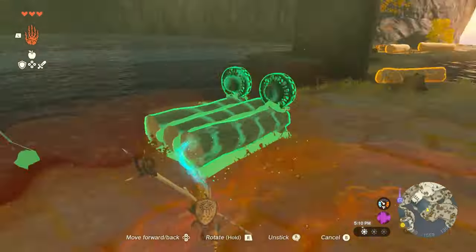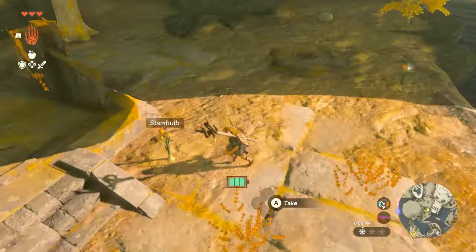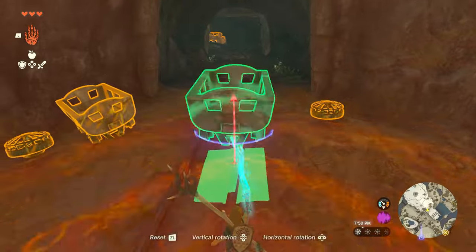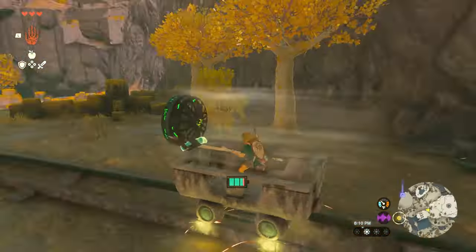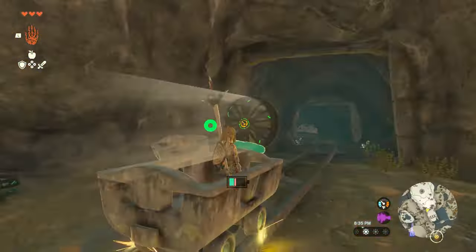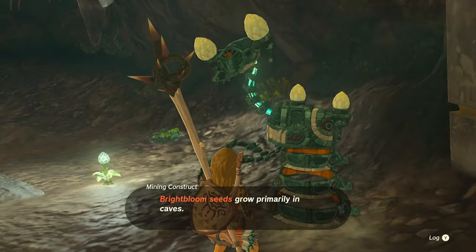To the right of those constructs are some spare parts that you can use to build a powered raft and cross over to the other side. From there, follow the natural path upwards until you find a minecart rail leading into a cave. Now is an opportunity to build a powered minecart to ride these rails into the cave. You won't get too far, but at the end of the line, you can talk to a construct and learn a little bit more about Bright Bloom Seeds — trust me, you want to know that information.